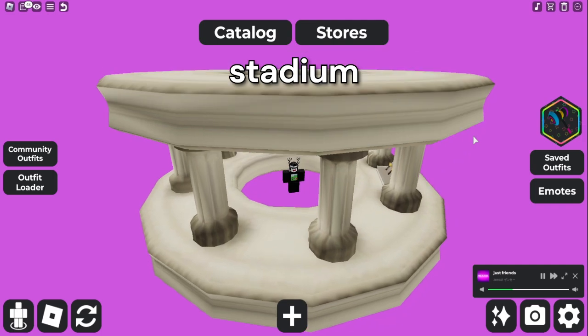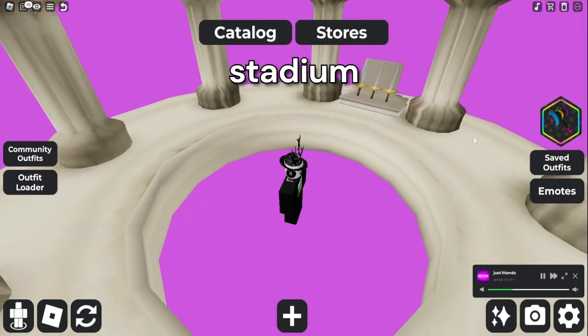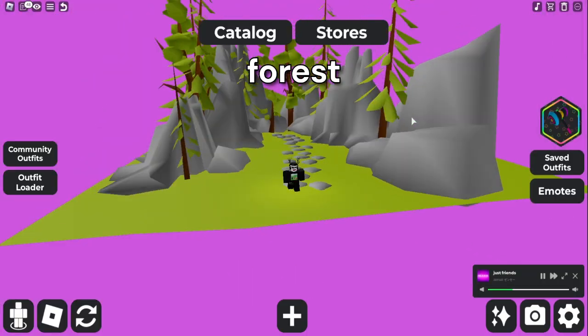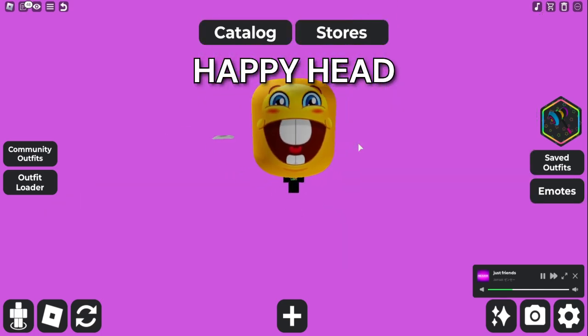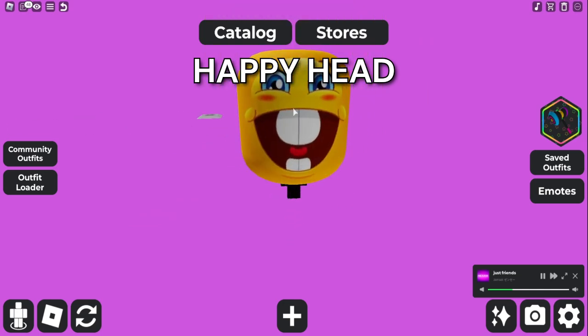This one is just a literal stadium. This is just kind of funny. This one's just a literal forest — it's kind of neat. This one gives yourself a really silly huge head using the size glitch. It's kind of funny.